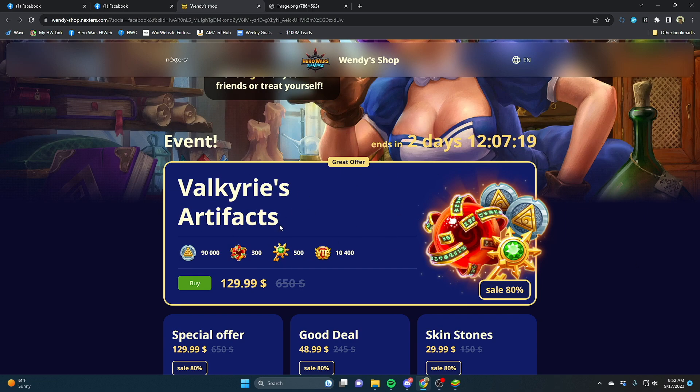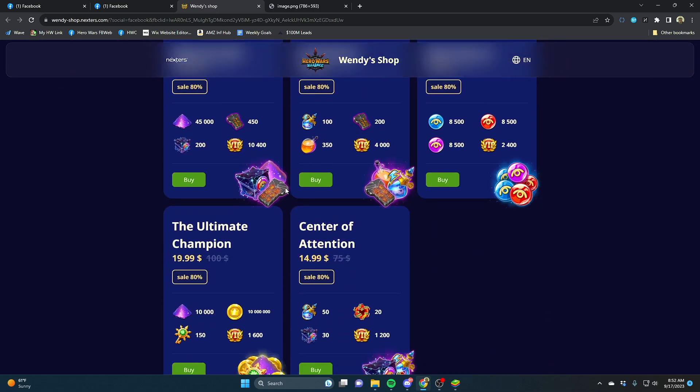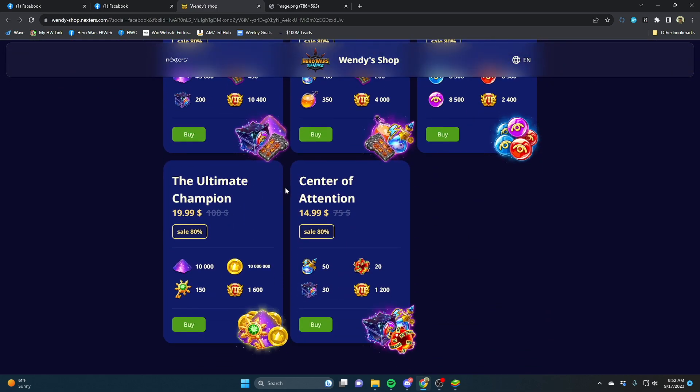This event sale right here has 300 chaos cores for $130, 500 artifact keys, 90,000 artifact coins. This seems like an okay bundle. I know that the value of these bundles on Wendy's shop are actually lower value than just paying for the items in game, but being able to buy a ton of chaos cores all at once seems pretty good.